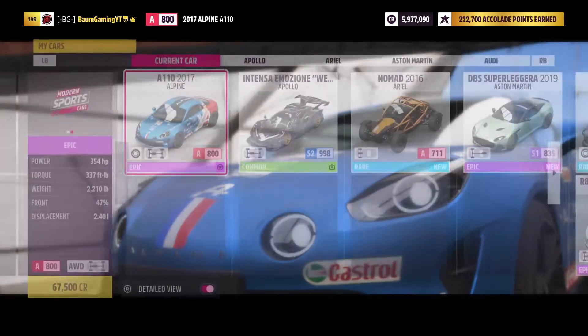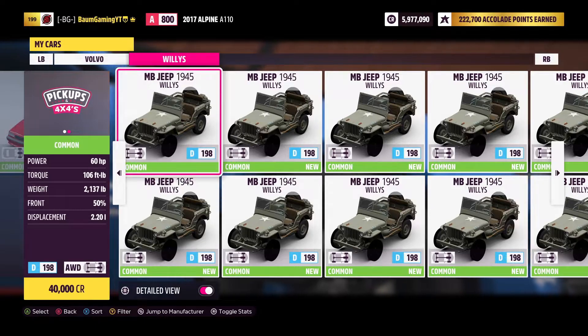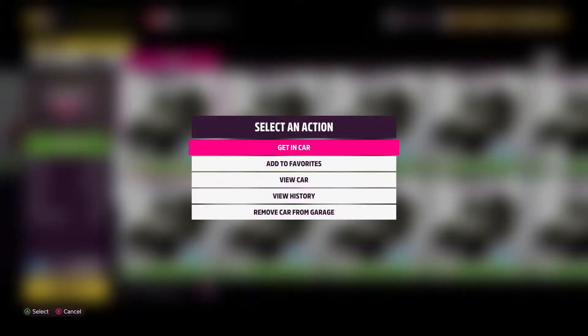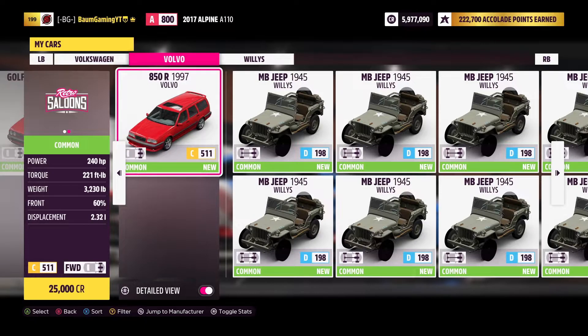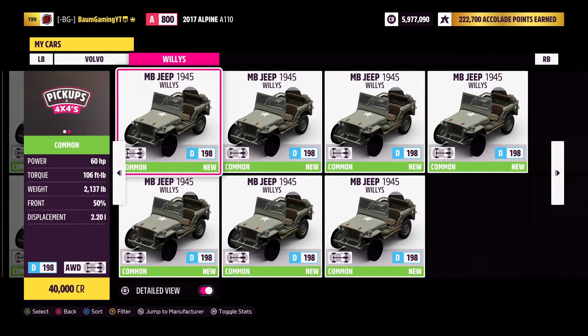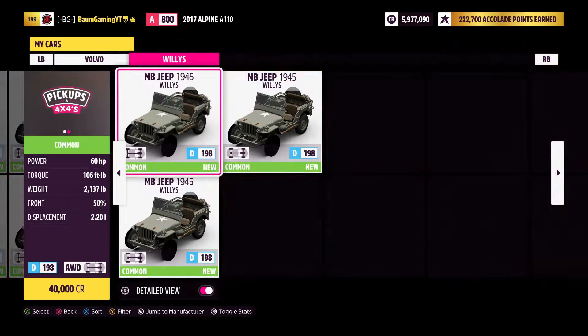Each purchase was 40,000 credits. So if we go to the garage, you can see there's one I need to remove because it was used just for testing. I'll remove it from garage. And then all of these nine here — you can see they say 'new' on them. That's something really important to note.